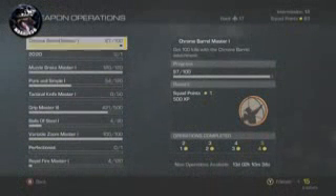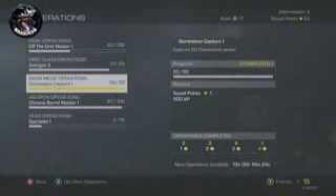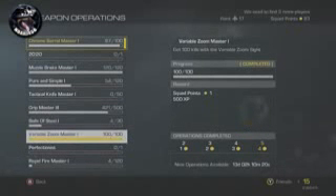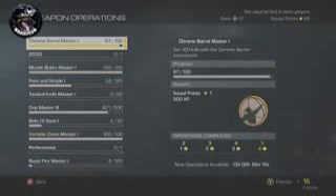Basically what you need to do is go into weapon operations and you need to look at these two challenges right here. One of them is Chrome Barrel Master 1 and the other one is Variable Zoom Master 1. You need to complete these and get them to 100 out of 100. Just save them — don't get new challenges, don't get new ops — just save them until you get 100 out of 100.